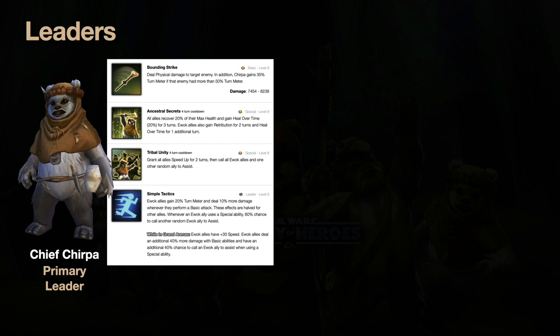Using that in conjunction with other Ewoks doing assists, you can make Chirpa take turns back to back to back. What makes that really powerful is his second special, Tribal Unity: it calls all Ewoks plus one non-Ewok ally to assist. So if you have Han Solo, C-3PO, or another ally, all five will attack. Because of that leadership, all the Ewoks gain 20 turn meter from using their basic on the assist, and the non-Ewok ally gets half that — 10.